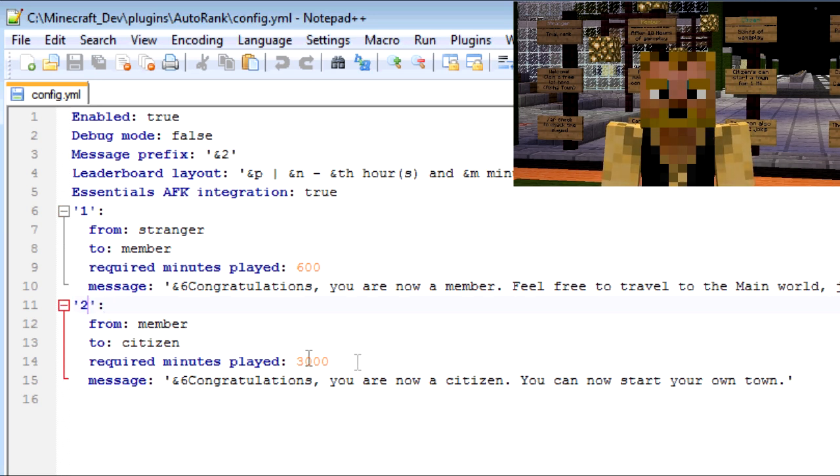The second rank-up is from 'member' to 'citizen,' which happens at around 50 to 60 hours. It's pretty straightforward. The main thing to note is you have to type '/ar check' to be promoted. You might also have to re-log to get some of the extra permissions. I found that with Jobs — players had to log out and log back in before the system recognized the new permissions.